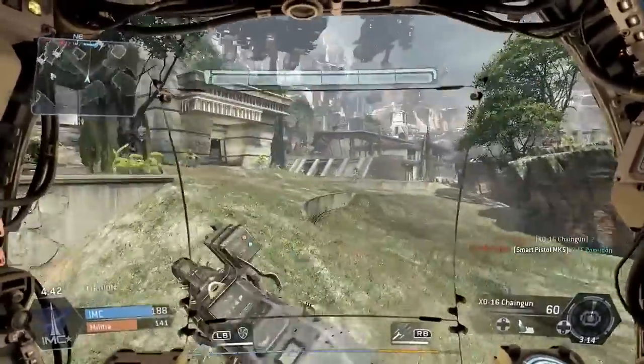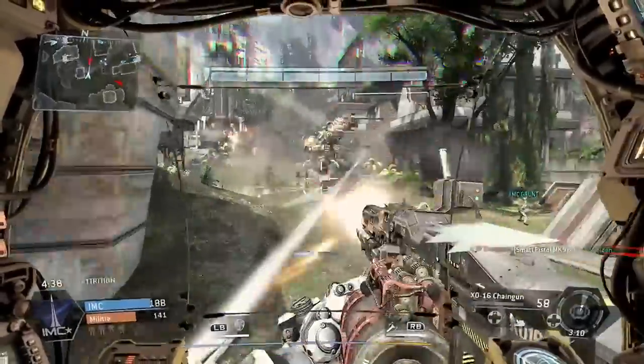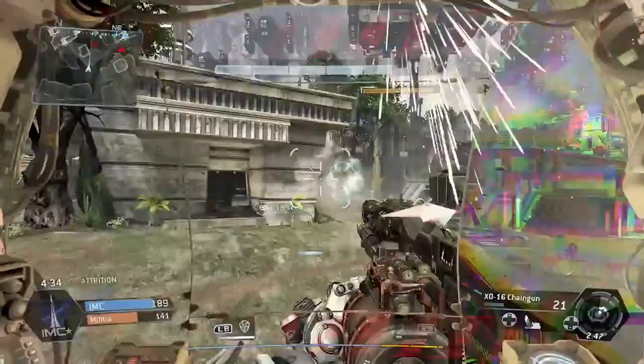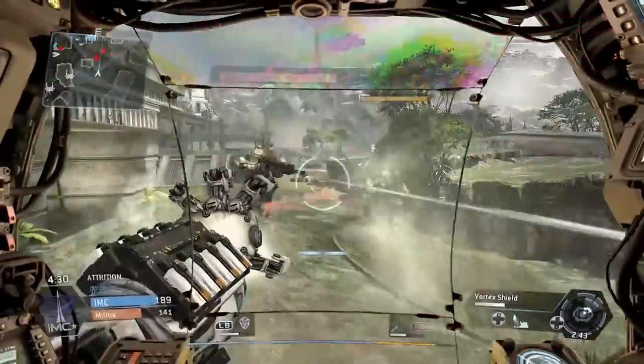Hi guys, this is MensaBoss. Welcome to another video in our Titanfall Beta Breakdown. This time we're taking a look at the game modes. There are three game modes in Titanfall: Attrition, Hard Point Domination, and Last Titan Standing.